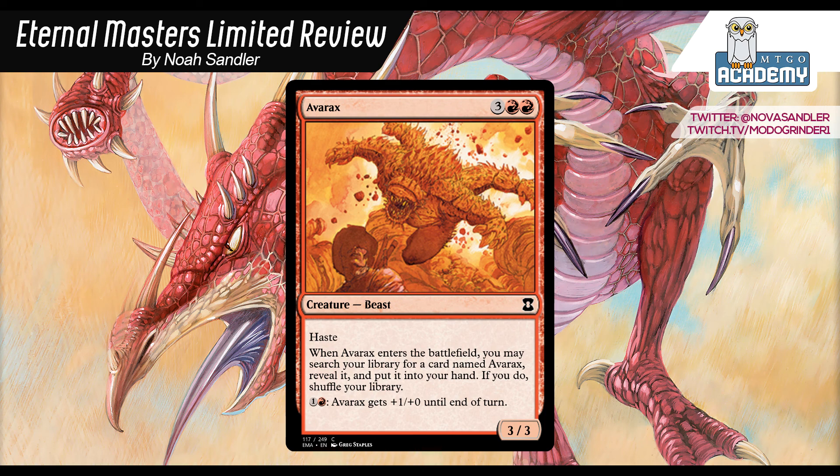Now we have to evaluate a random card compared to drawing Avarax. You cast Avarax on turn 5, meaning you have access to 5 mana. At that point of the game, you'd rather draw another 3-3 with haste for 5 mana than a random card, which could be a land or a 2-drop. You'd rather just have a bigger card at that stage of the game. So I would say Avarax is actually drawing a better card than normal, and the better card that you draw draws another better card than normal for that stage of the game.